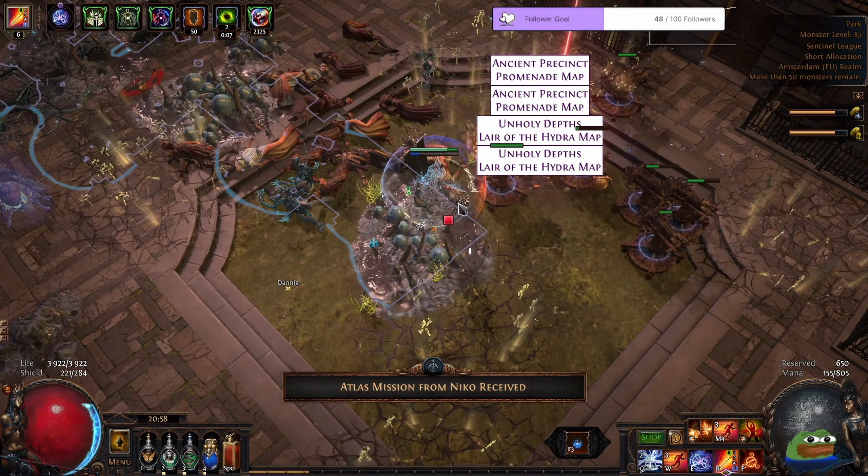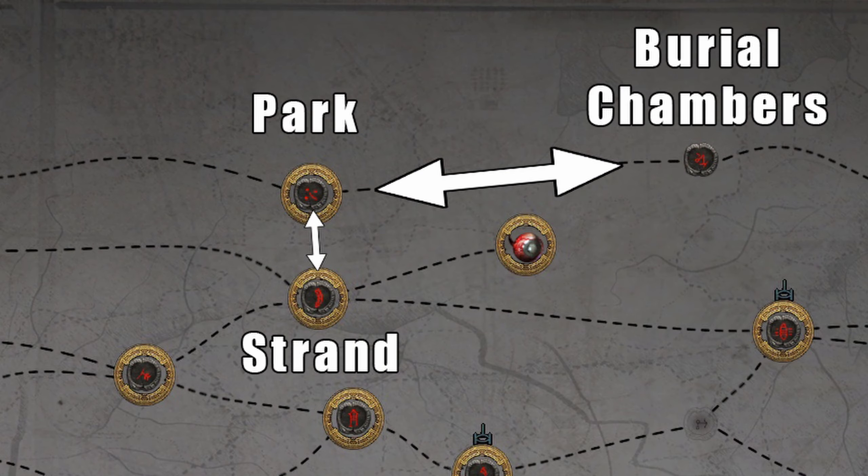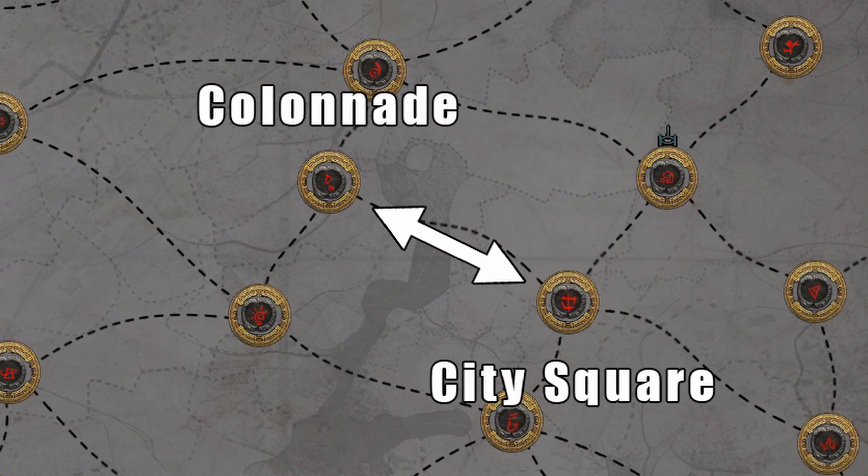Let me tell you exactly how you would want to approach boss rushing. You would like to run a set of two small tier 14 plus maps connected to each other. If you have no watchstones, I would recommend Park plus Burial Chambers or Strand. And if you have 3 or 4 watchstones, I found myself leaning more towards City Square plus Colonnade maps.